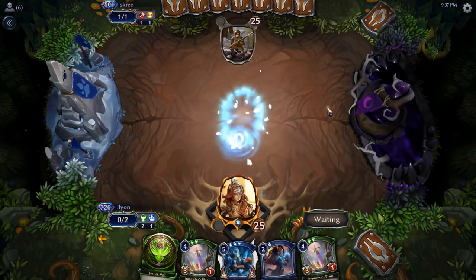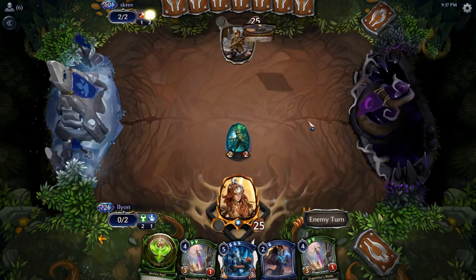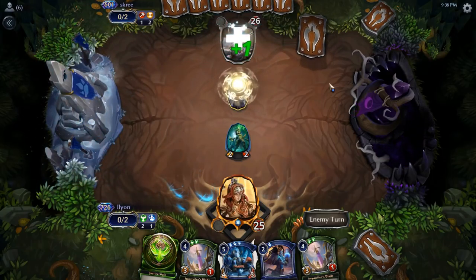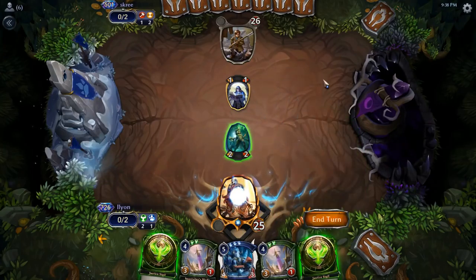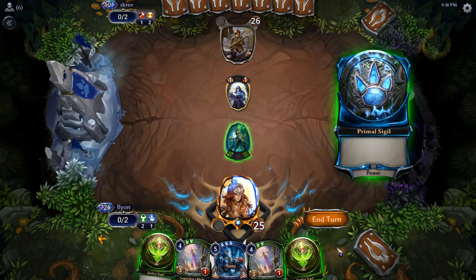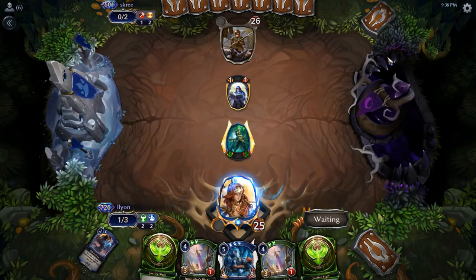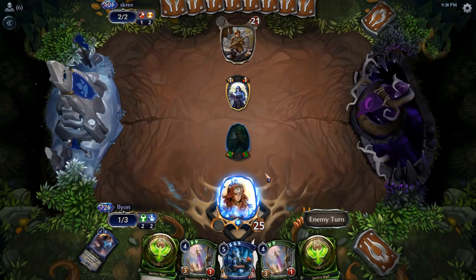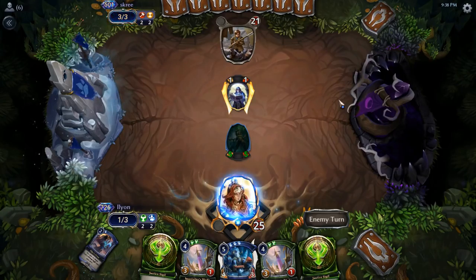We're gonna Wardwielder first, so then we can Eileen's Favor and have the 5-5 start smacking face. Very excited that they didn't have the Torch for this, because now they can't have it. They can Torch us in the face to make it a 2-2, but then they're still stuck dealing with the 5-5. And we get to make it a Flyer next turn. Seems pretty good.